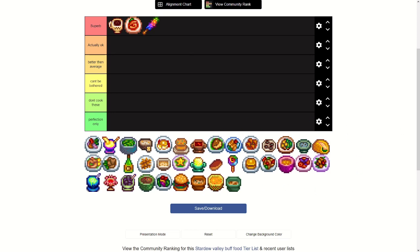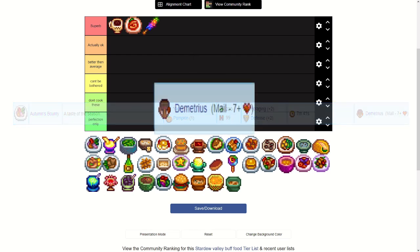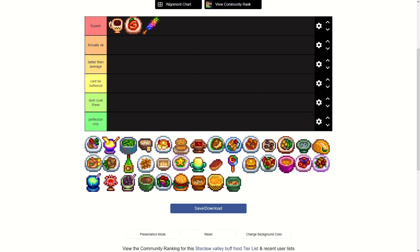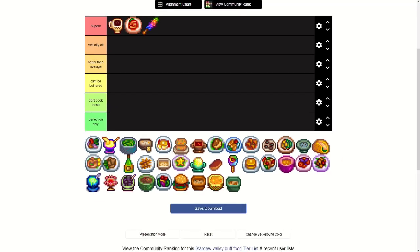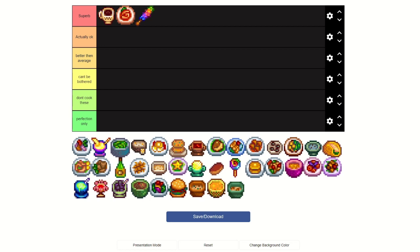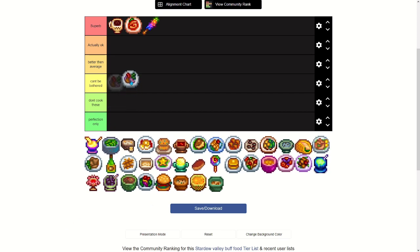First one: Autumn's Bounty. It gives plus two foraging and plus two defense. It's made with a yam and a pumpkin, and you get the recipe from Demetrius at seven or more hearts. A yam and a pumpkin isn't terrible, but you only get like three of them from the community center, so you'd probably only eat those for your first couple mine trips. I think that's going in 'Can't Be Bothered' — basically C tier.